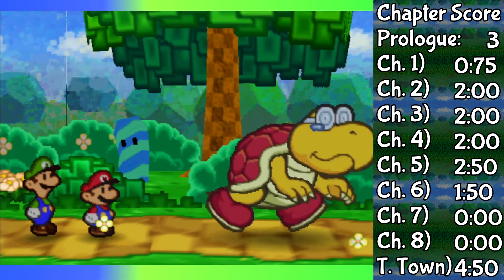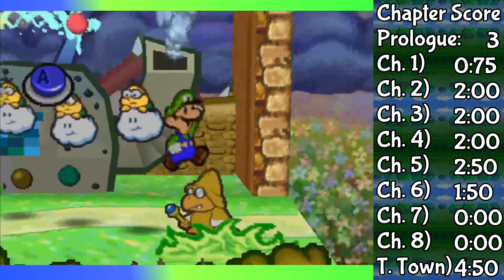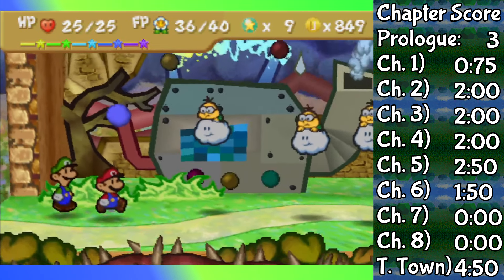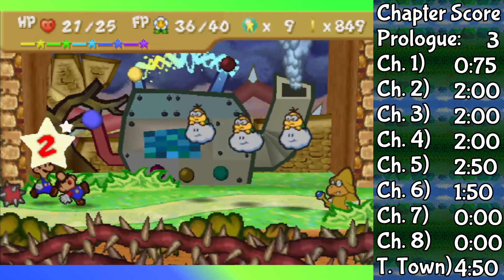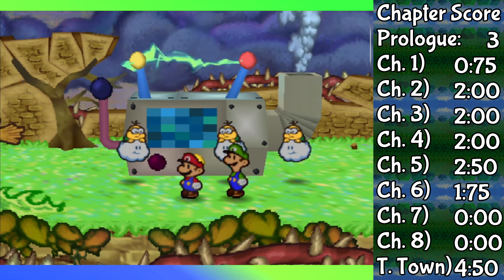Speaking of four-eyed jerkwads, we also have this yellow Master Koopa in a required fight for the Huffin' Puffin machine. And is it me, or does Luigi's jump just have really weird timing when the enemy is really far away with enemies in front of them? Because it's not often that my Power Bounce lasts for only one hit. Worst case though, this fight was a cakewalk.